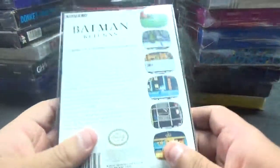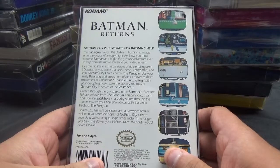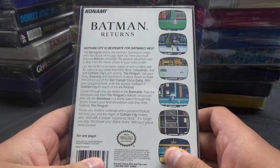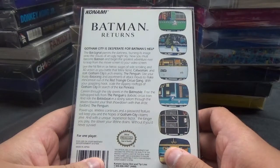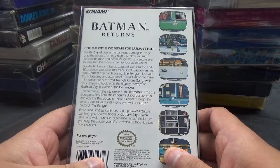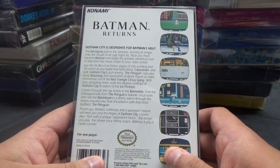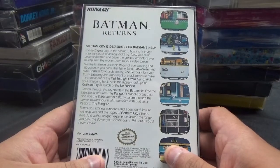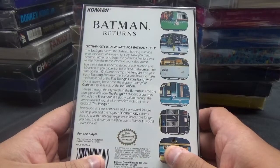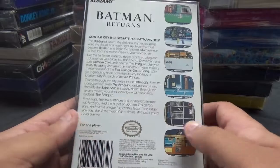Next up, we have Batman Returns. Gotham City is desperate for Batman's help. The bat signal pierces the darkness, burning its image onto the clouds of an ugly night sky. Now you must become Batman and begin the greatest adventure ever to leap from the movie screen to your video screen. Live the hit film in six heroic stages of side-scrolling and 3D action as you battle Catwoman and stalk the Penguin. Use your trusty batarang and grappling hook to scale the slippery rooftops of Gotham City. Power-ups, limitless continues, and a password feature will keep the hopes of Gotham City citizens alive.